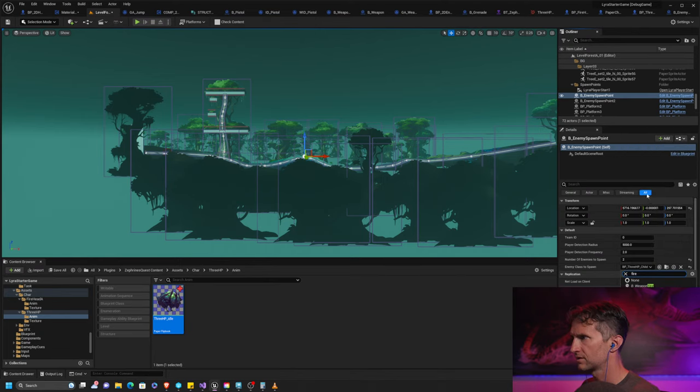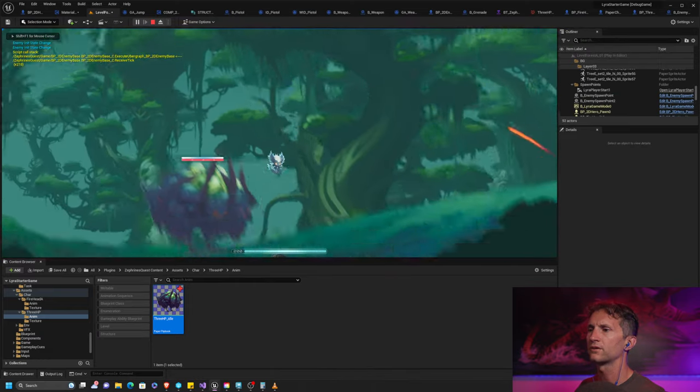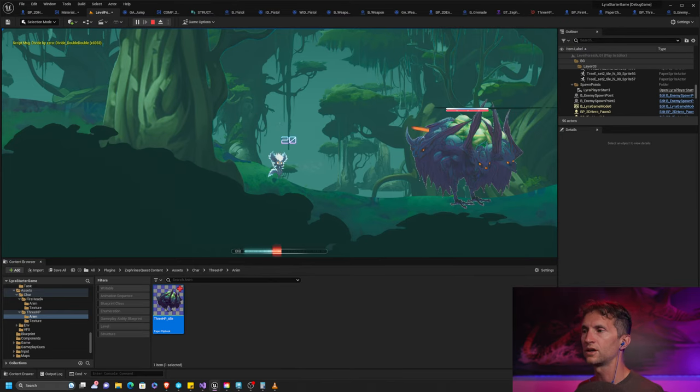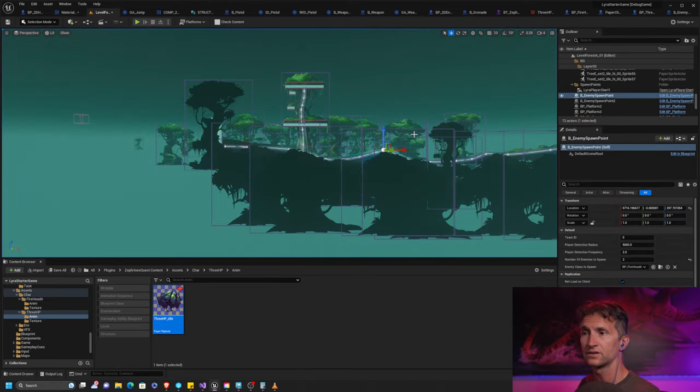Our 3HP is super big — we'll fix that. Also, they're attacking, and we didn't even set up attacking. The reason they're attacking is because we inherited from our base enemy, and apparently our base enemy has some settings we don't want. We're going to be changing the attack as part of this tutorial.